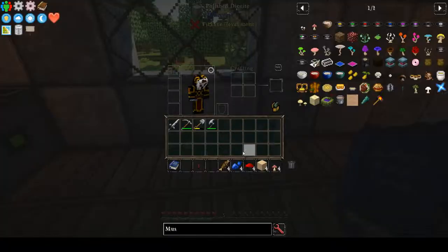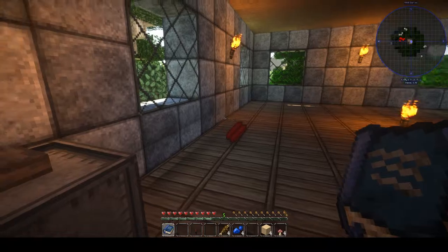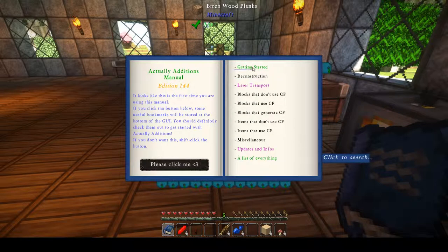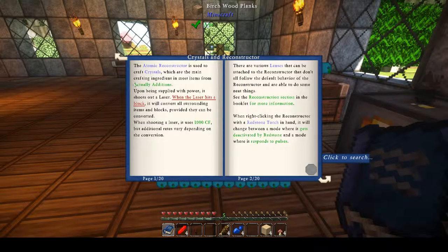You take an item, throw it in, you activate it, and you see it pops out transformed. I think it has a range of around 5 or 6 blocks, and I think it says the range somewhere here, but I am not sure.